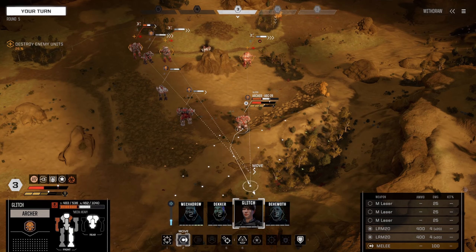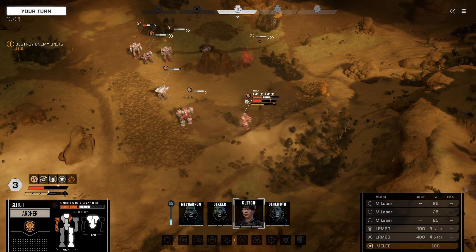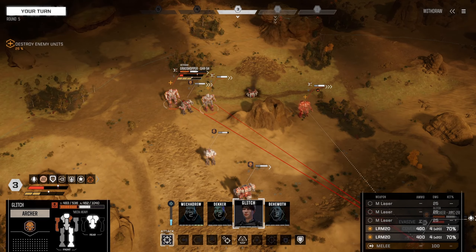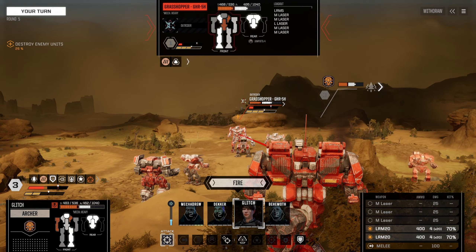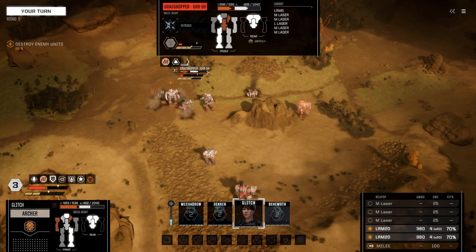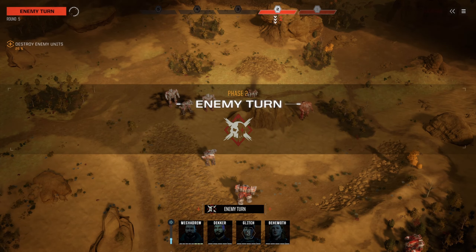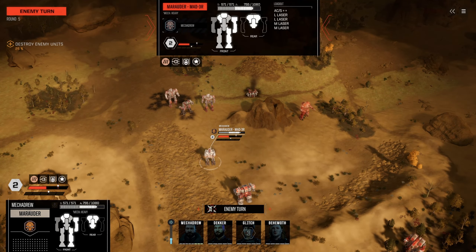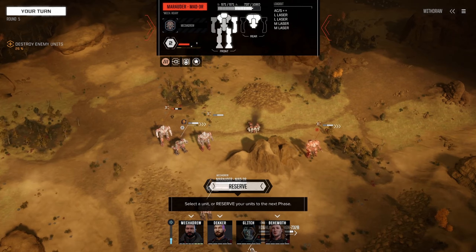Glitch — can we hide in here? On my way. This will help us not take as much damage. I mean, we can lose an arm — I don't want to, but we can. Let's work on this guy. One large laser — that's a critical hit! Which Grasshopper gets to go first? Yeah, you're getting hurt too. That arm's almost gone.